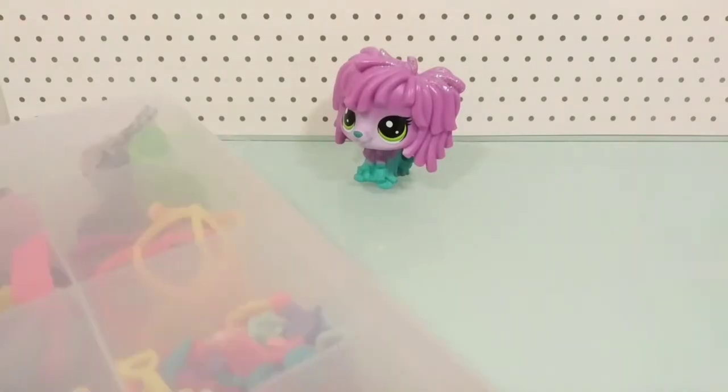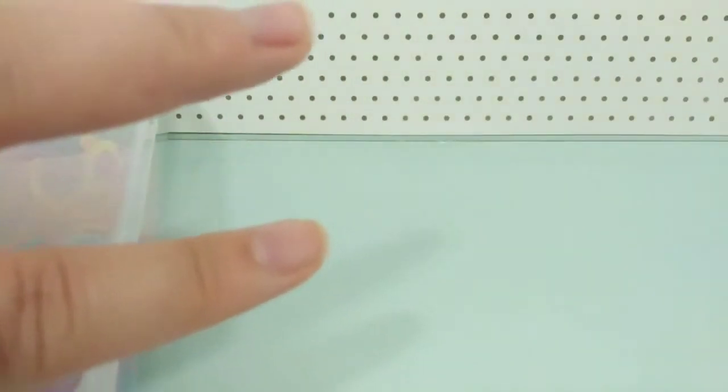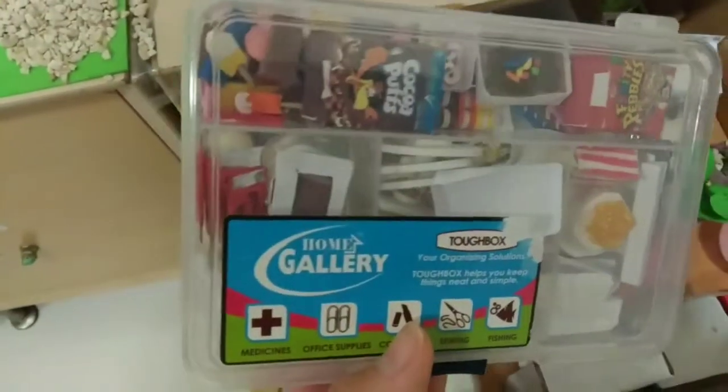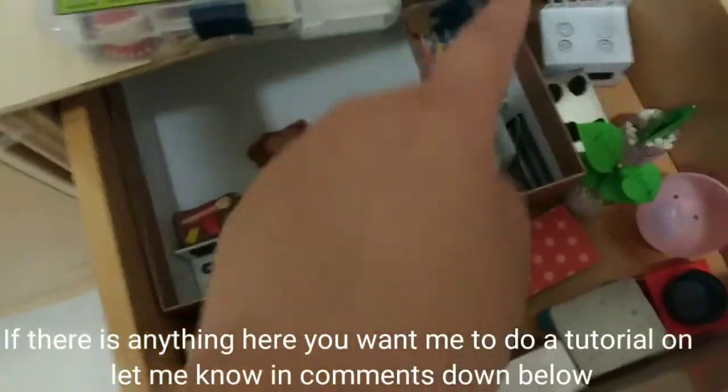This is where I keep my accessories — they're in this container. So I bought another one, and I'm going to be placing all of my homemade stuff in here. I have two containers where I keep my homemade stuff. So I have a whole drawer dedicated to homemade stuff. This is where I keep most of the foods I make — medium ones and big accessories. I want them to be in one container.